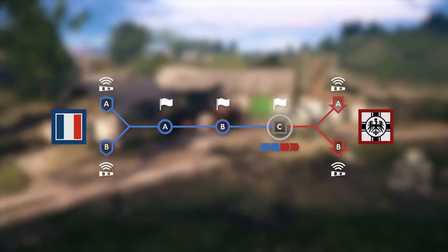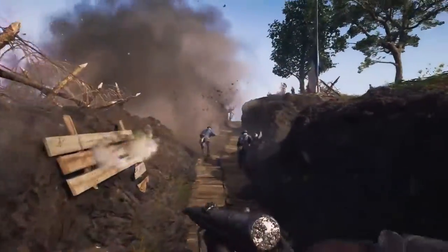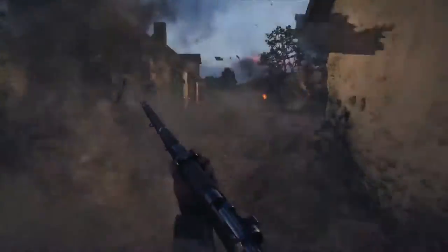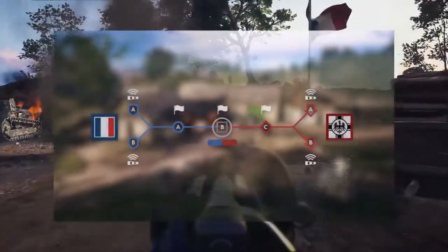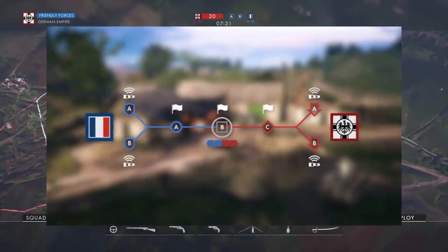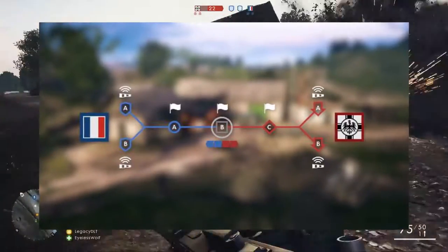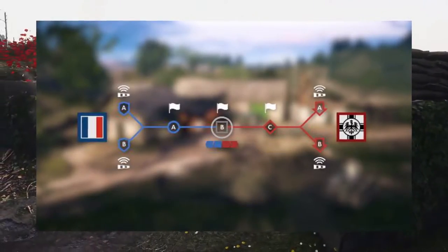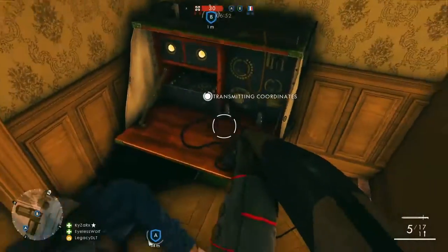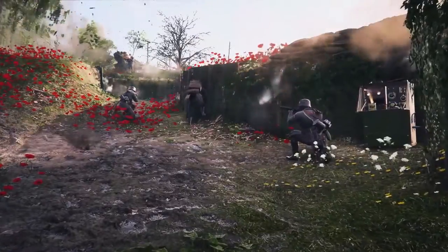So as you can see, Frontlines is basically a mix of conquest — or hard point — and rush. There's one conquest-like objective that you're fighting over in the middle of the map to start off, and as you can see on the diagram they show, that's the B objective. Whichever team captures that objective will advance towards the next objective, so if the red team won they would advance towards objective A, and once they took objective A they get a chance to destroy both MCOMs.